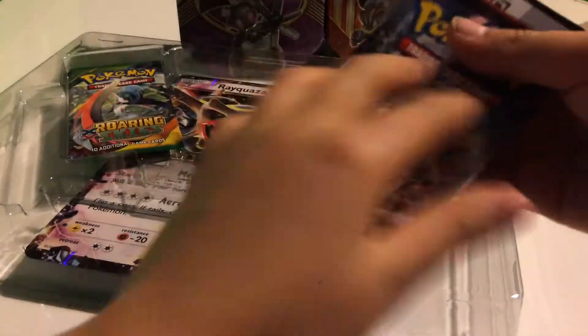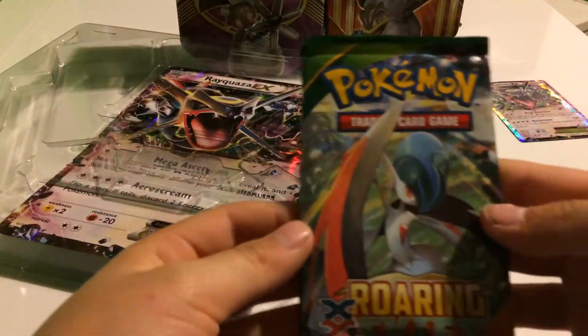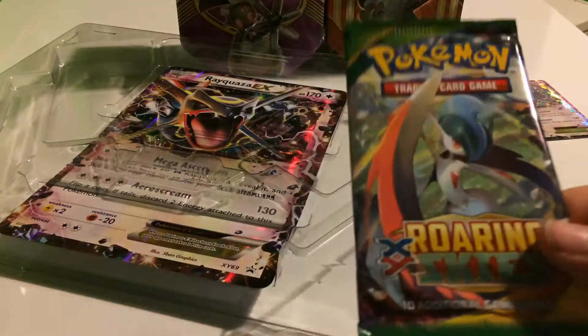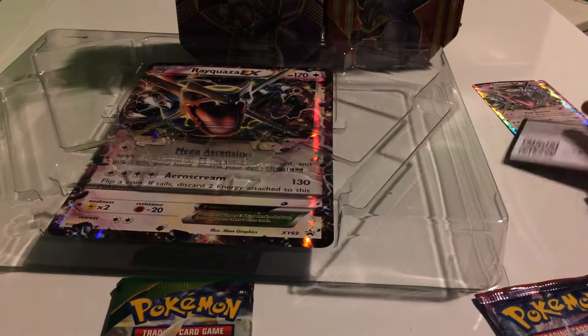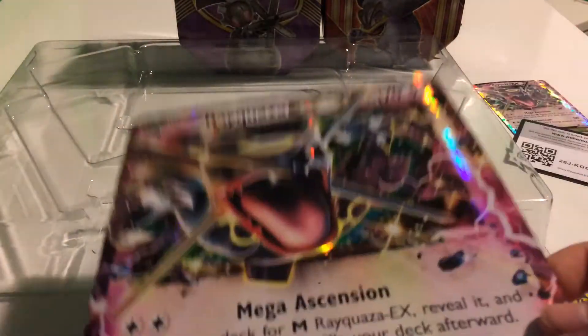So we got Ancient Origins, Primal Clash, Breakthrough, and Falling Skies. I've never opened one of these before — they're super rare. Let me open this one last, maybe Breakthrough first, then Ancient Origins, then Primal Clash. Now let's take the jumper card.